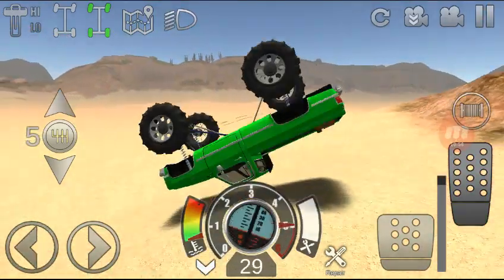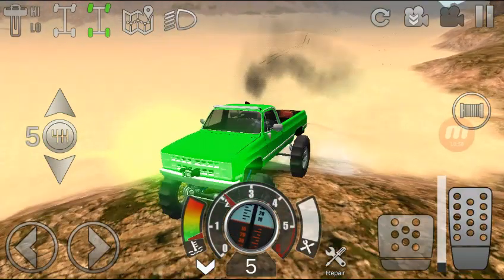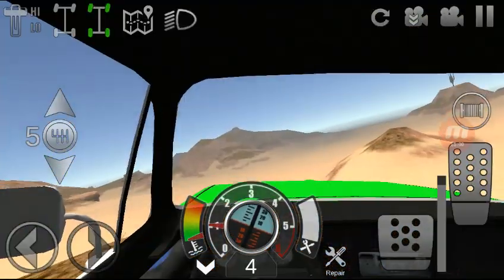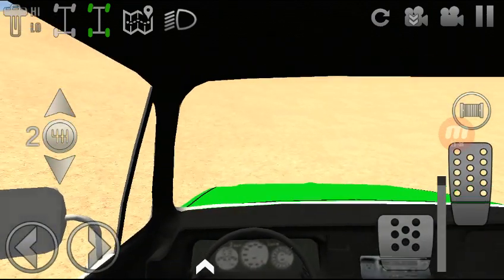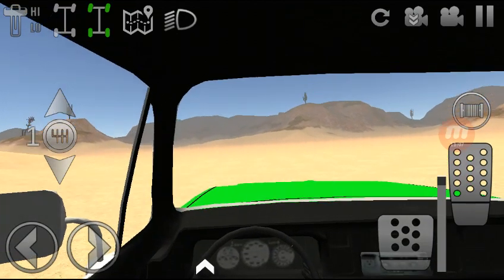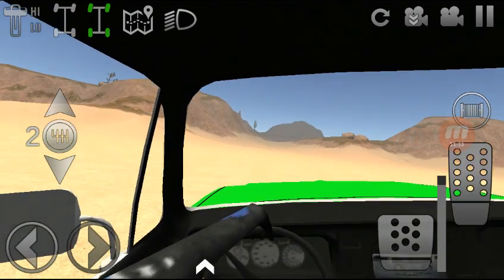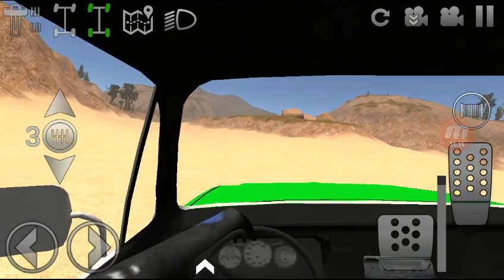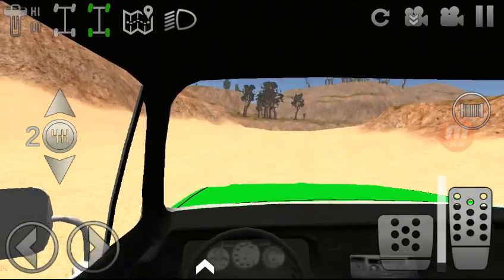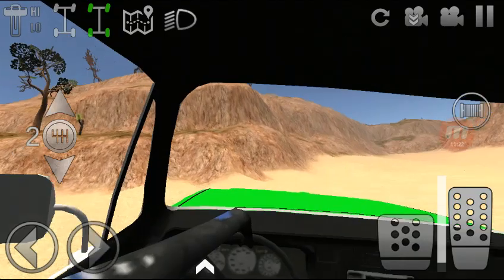Fifth gear — getting sketchy, oh shit, got real sketchy there. It's a lot of fun driving in first person in this truck because you have all this lift but you just don't feel like it. You can take these sharp corners even at lower speeds or higher, up to certain speeds — then things get sketchy.